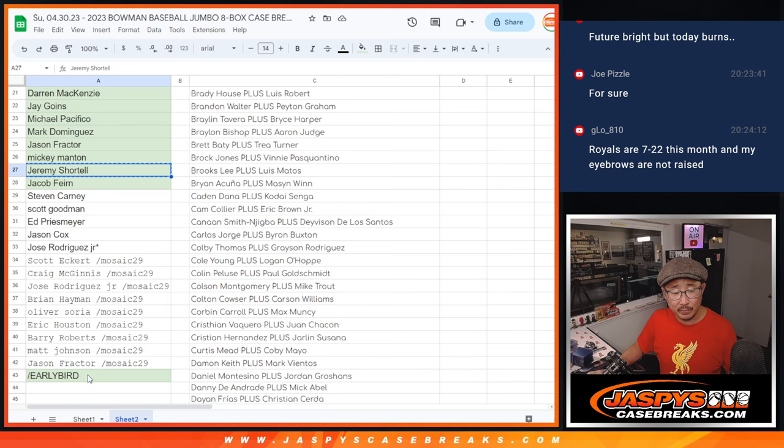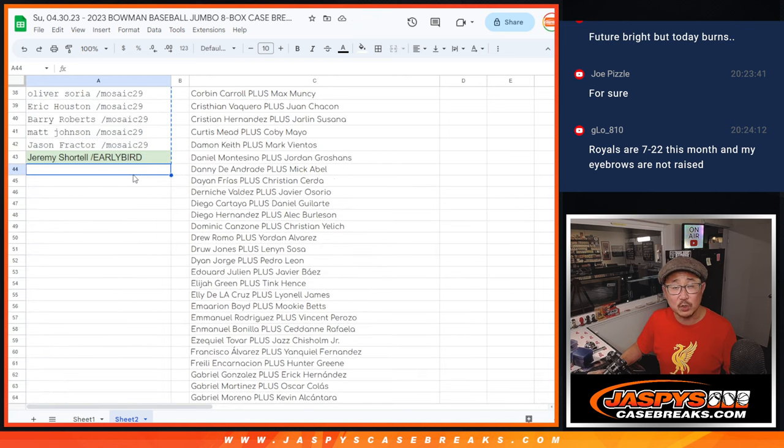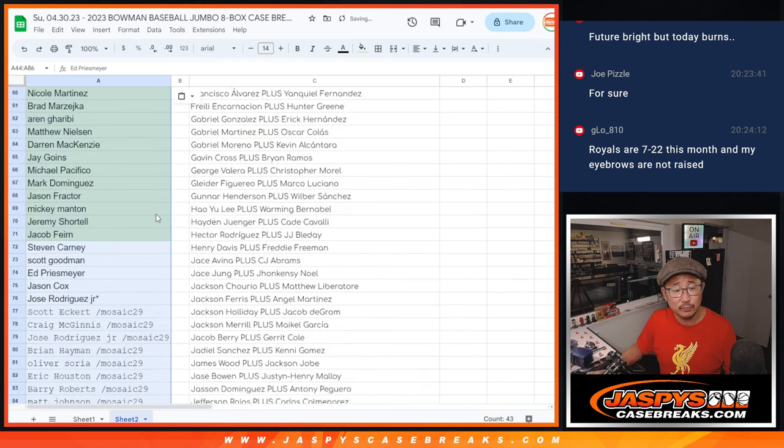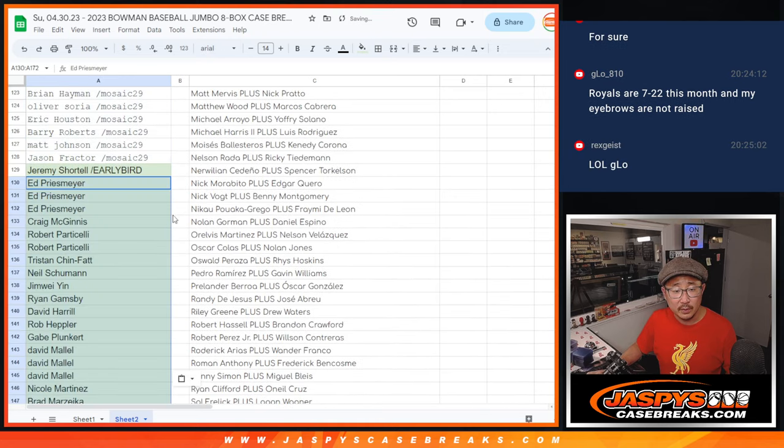Thanks for being an early bird — there's an extra spot. Now let me multiply these 43 spots by four — one, two, three, and four — so that's 172 total.